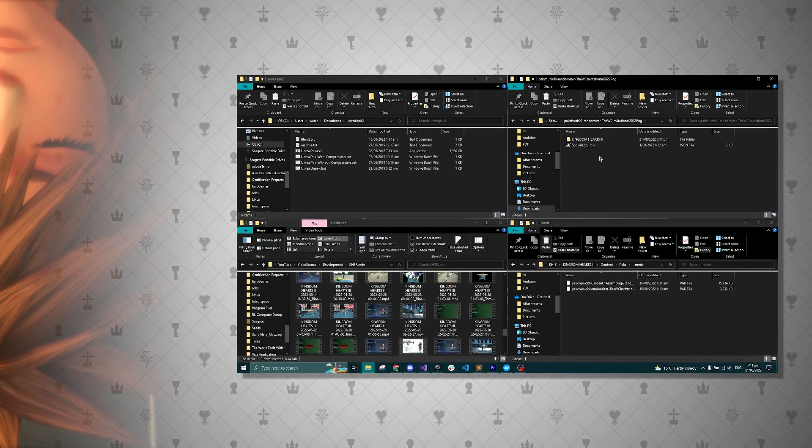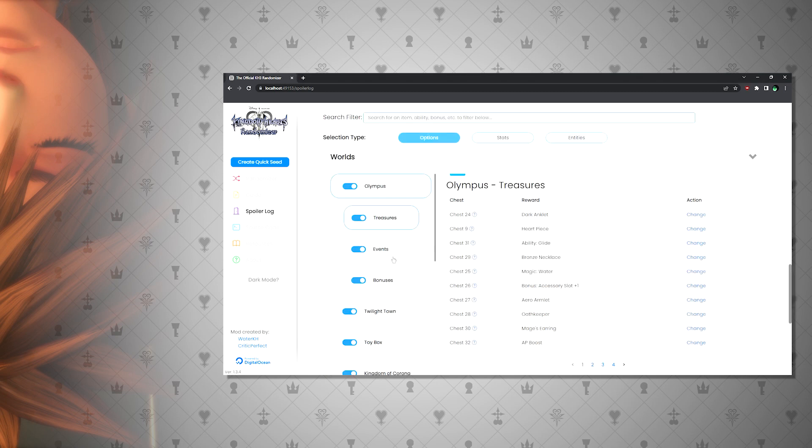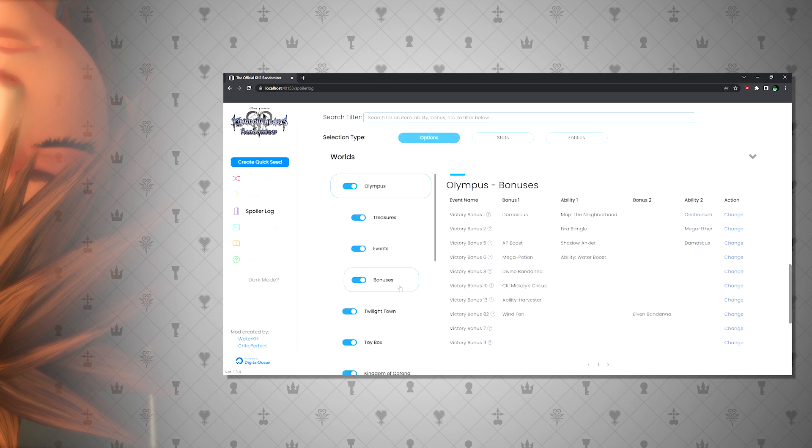You also may have noticed the spoilerlog.json file that came with your seed. You can go to the spoilerlog section on the website or client and use this file, and it will give you a visualizer for all the randomized options in the game.